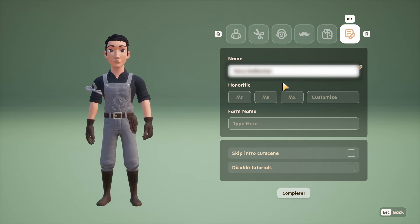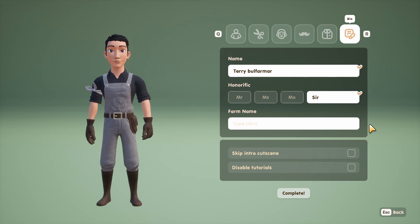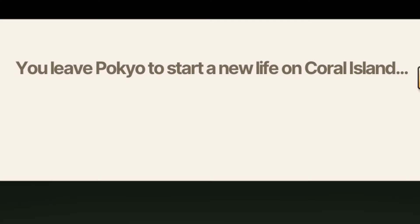Everyone, I'd like to introduce you to Terry — Terry Bull Farmer. And that's Sir Terrible Farmer to you. Farm name and everything — we're ready to go. You leave Pokyo to start a new life on Coral Island.